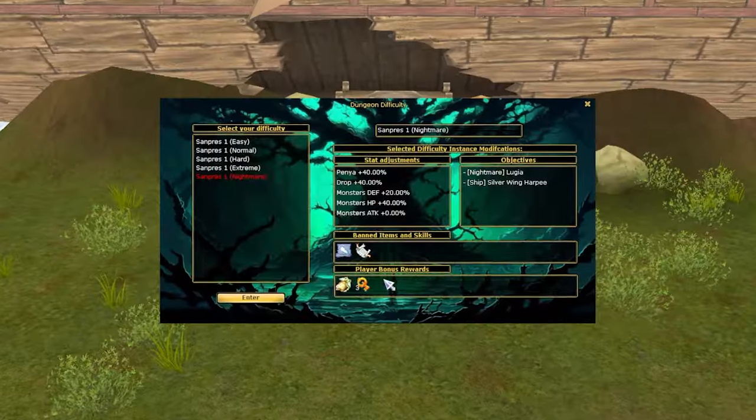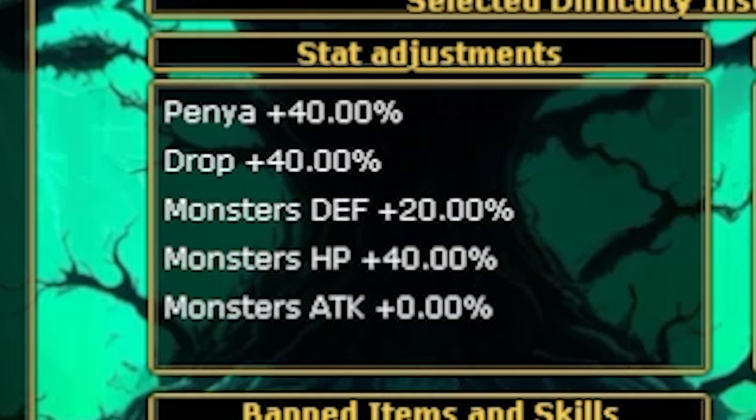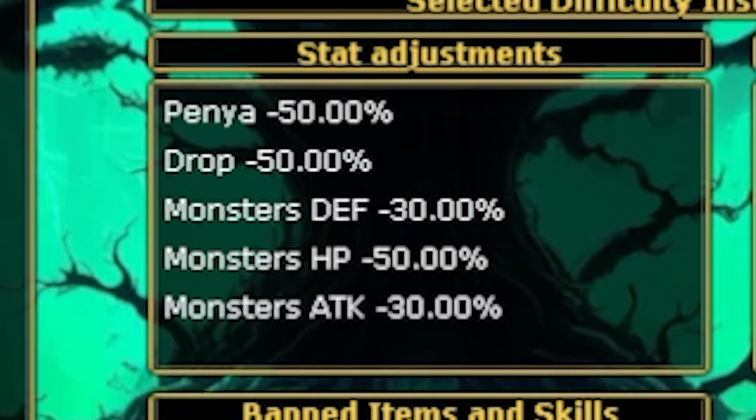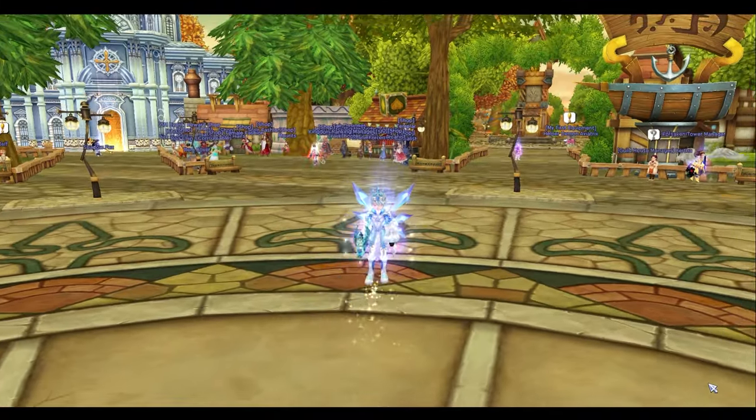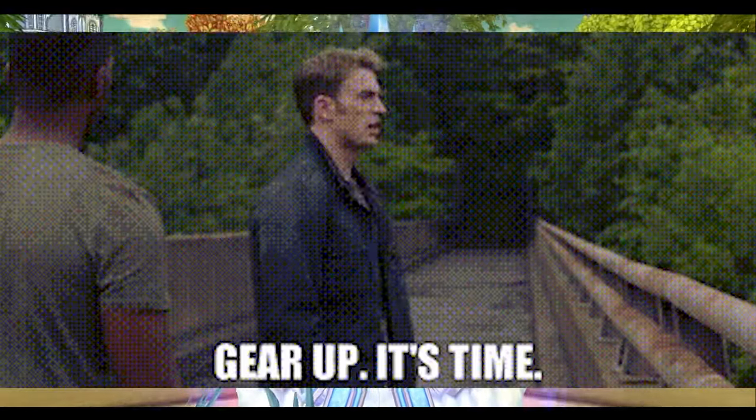For example, the nightmare difficulty where you can't use holy scrolls or resu scrolls, and if you die, you spawn away from the boss. Not only that, the HP and the defense of the boss will be higher. But the good thing is that the drop rate has an additional 40% as well, so better gear up and party with your friends.